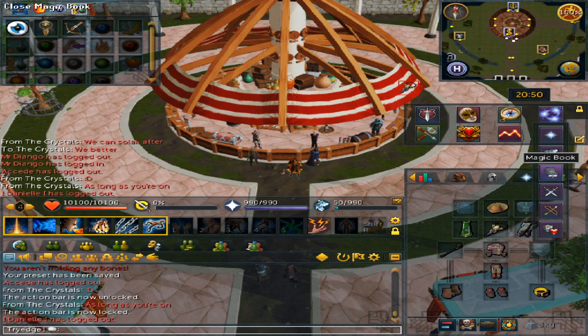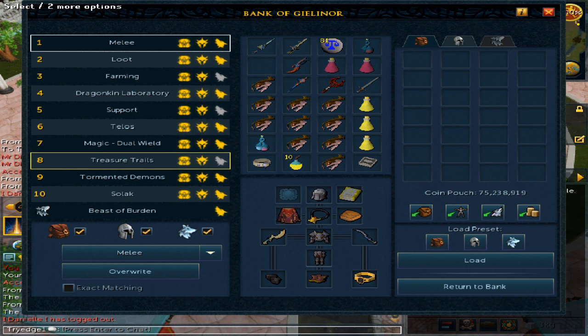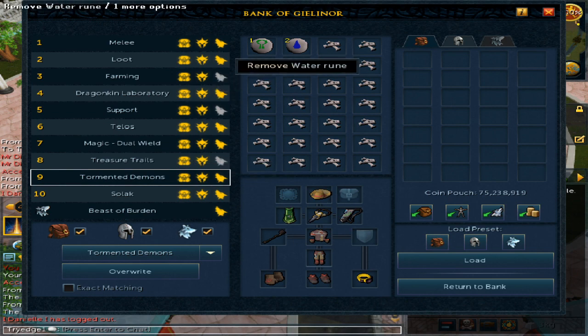Once that is done, make sure you have a bank preset. Mine will be option 9, which I saved while wearing the staff of earth with 2 water runes, a nature rune, and the rest big bones.